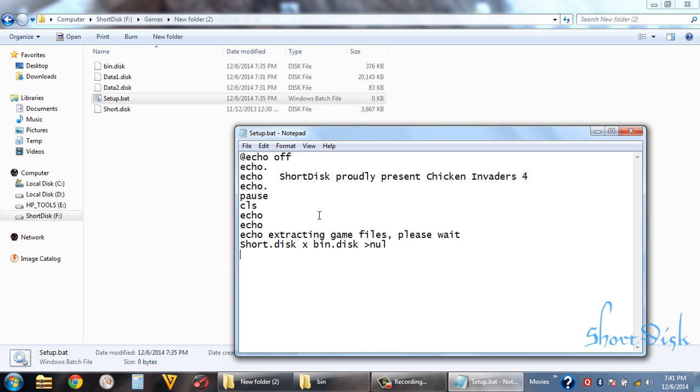Here we are decompressing first the bin file and then transferring the data disk files. So we use 'shot.disk x data1.disk less than null', and after that 'shot.disk x data2.disk less than null'.